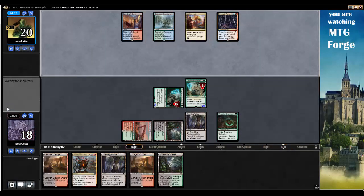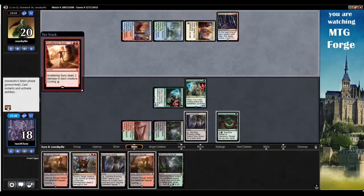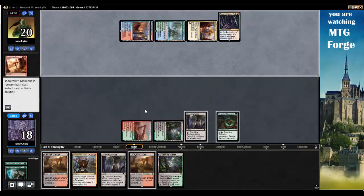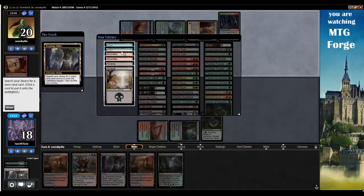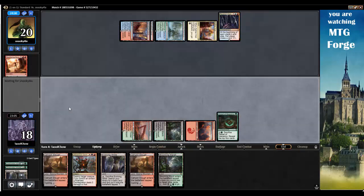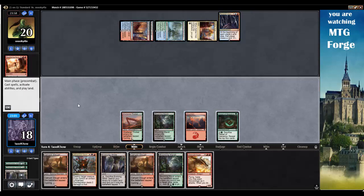Alright, so I'm taking 2 from Fevered Visions. This reminds me of MTG Goldfish's deck, or Saffron Olive's deck — where they're just going to make you draw cards and Fevered Visions you all the time. Too bad I lost my Channeler Initiates, but that's okay. Let's get a Mountain. Just too much land.